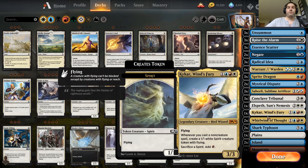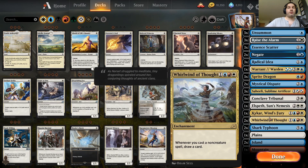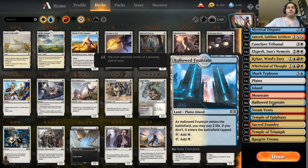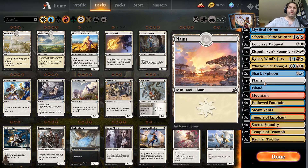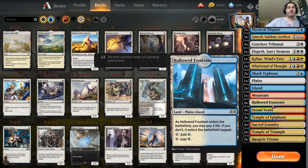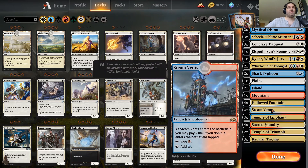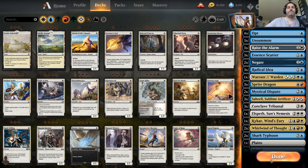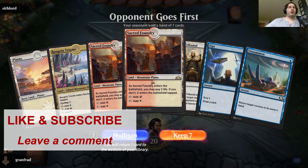Of course there's Shark Typhoon, Whirlwind, and Kacker. The lands are a little rough — we've got three or four basics and the rest uses all the different dual lands and temples, because there's a lot of colors and a lot of mana needs in this deck. All right, let's get into some games and see if we can't make some sharks.